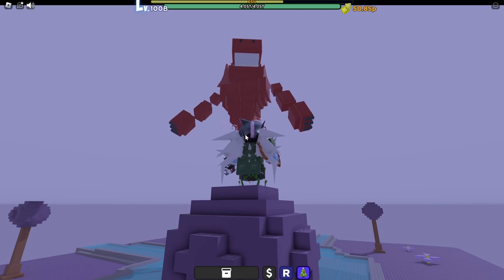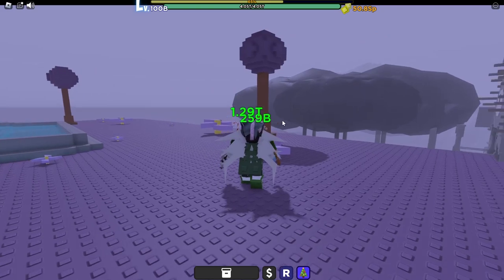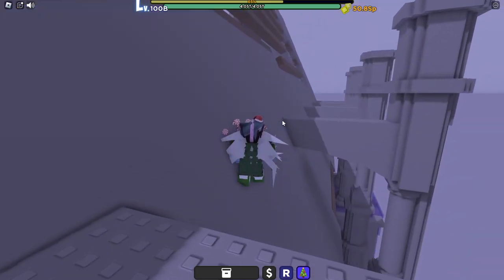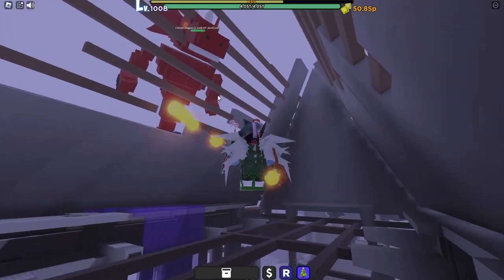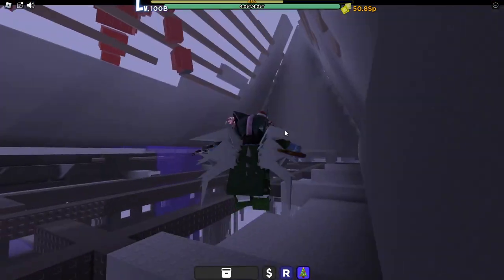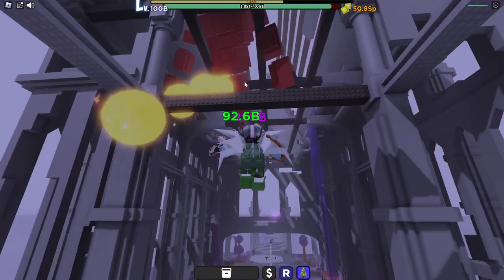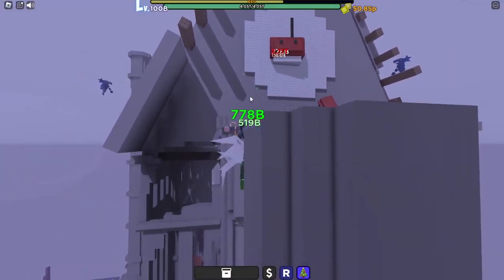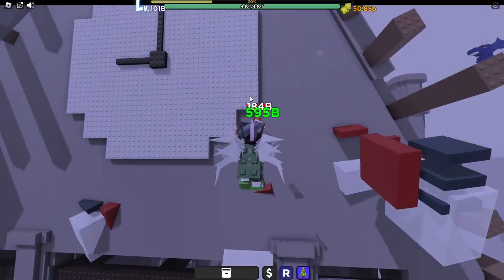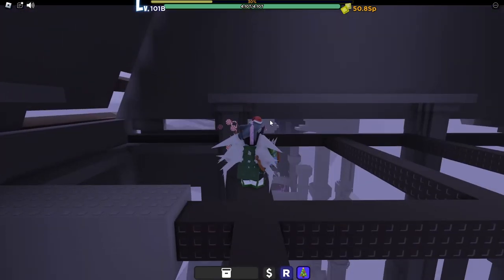We only have to fight the red dragon once because the only thing we need from him is his cubic. With your loadout ready, use your wings and attack the red dragon from a distance. Once he starts chasing you, head back towards the castle. The strategy is to get the red dragon stuck between the castle walls, then use your bow while flying around to avoid his orange fireball attacks. Just keep attacking from a distance until he's defeated.